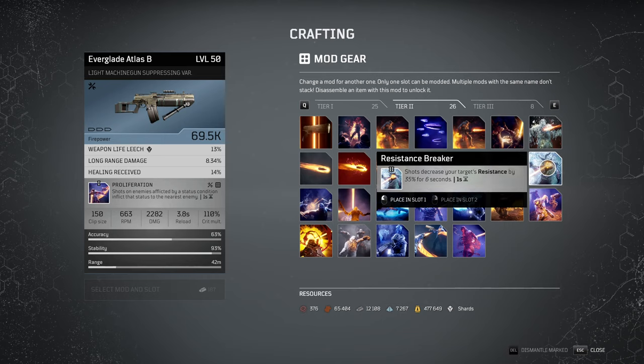Next, resistance breaker. Shots decrease your target's resistance by 35% for 6 seconds. The only problem is that regular enemies do not have any resistance, so it will not affect your damage versus regular enemies — even if you are using enhanced bullets from a skill that do ability power damage rather than physical damage. Therefore, it is useful for bosses but not for regular enemies.